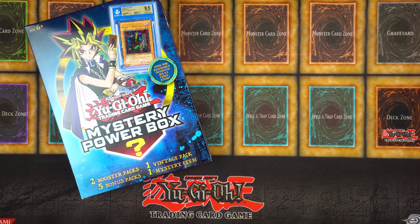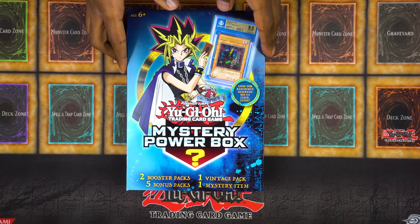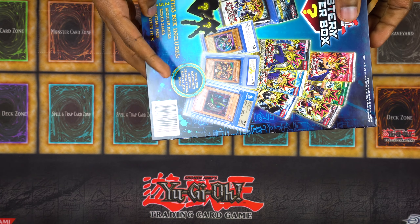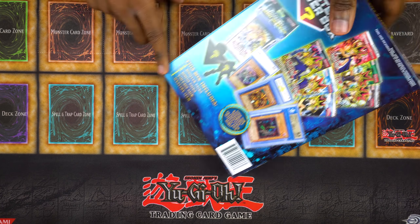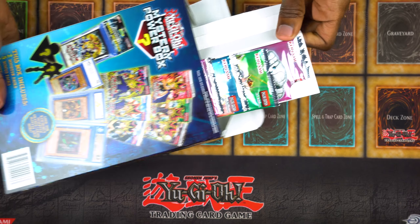Do you mind opening this? Yeah, I got you. You can open it while I... Okay, so this is it — the Yu-Gi-Oh Mystery Power Box. Look for randomly inserted graded cards, sleeves, and more. This box includes two booster packs, five bonus packs, a vintage pack, and a mystery item. I don't think it's gonna be cool to pop up with some like retro packs, man.